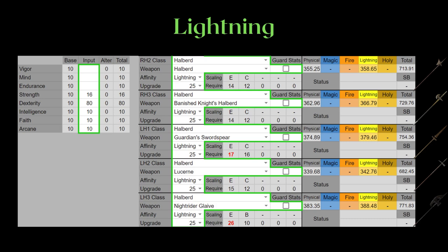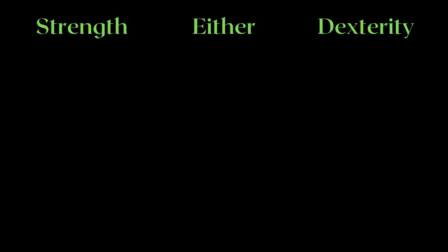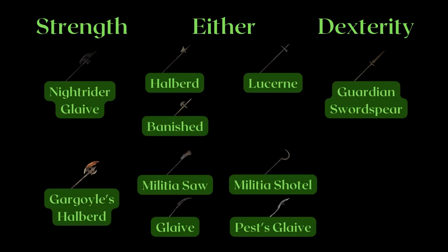With all the options, you are probably deeply confused cross-checking Heavy and Keen. So I will help you out with this table. The Strength and Dexterity section shows you the weapons that should be used with these stats, rather than the other way around.